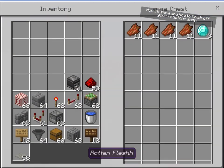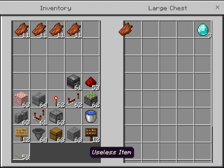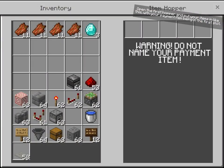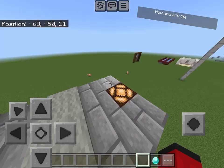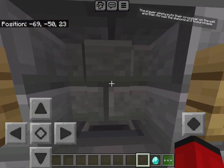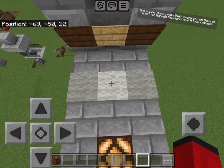Now I'll show you how to finish off your redstone shop. Open the first hopper and put your items in like this, with your payment item being in the first slot. Now you are complete! Let's test it! The player simply puts their crosshair on the wall and then throws the diamond at it to purchase.